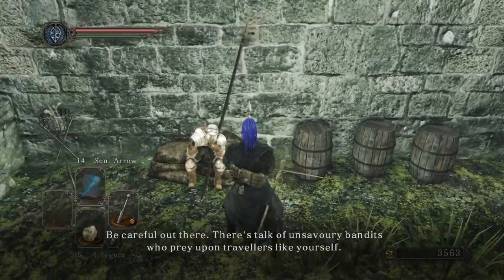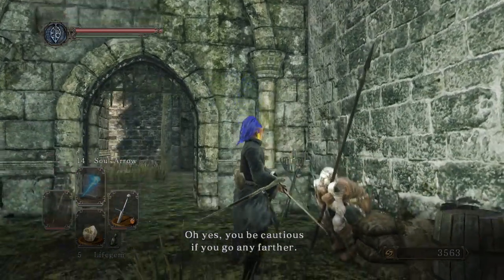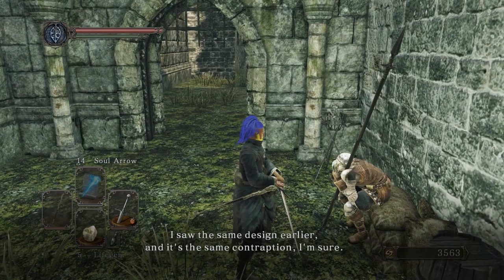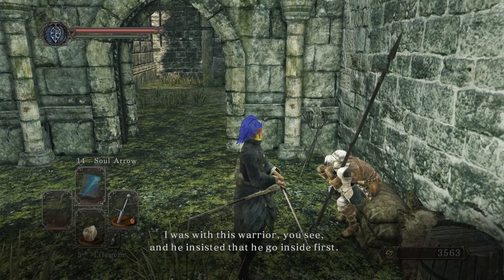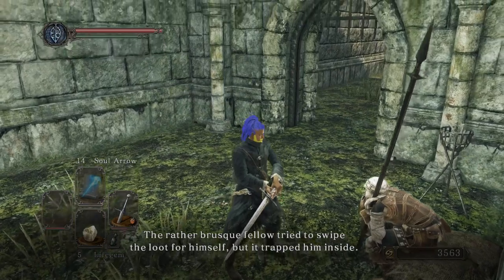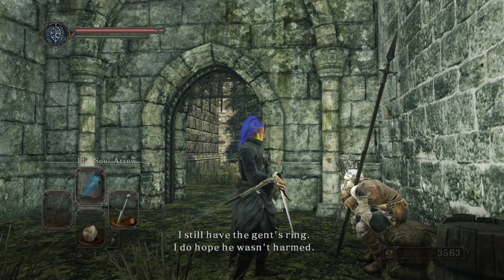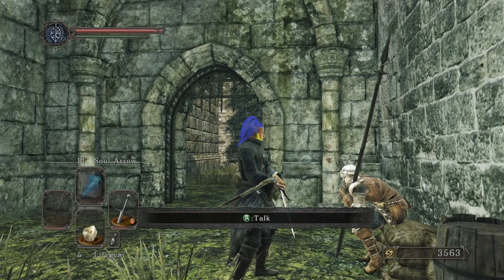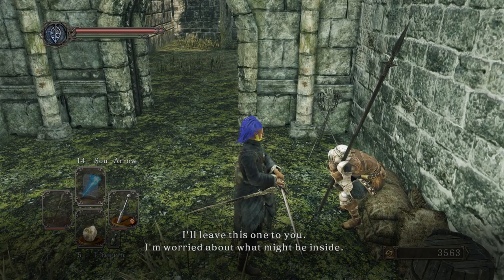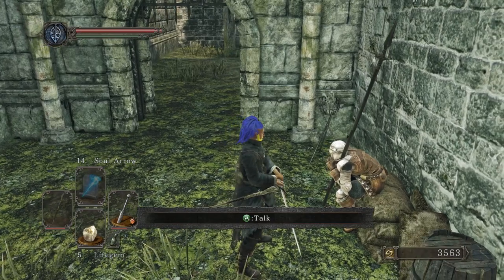There's talk of unsavory bandits who prey upon travelers like yourself. You be cautious if you go any farther. There's treasure in there for certain, but the entrance locks from behind. I saw the same design earlier — it's the same contraption, I'm sure. I was with this warrior, and he insisted that he go inside first. The rather brusque fellow tried to swipe the loot for himself, but it trapped him inside. I still have the gent's ring — I do hope he wasn't harmed. He says that, but he doesn't ever give you a ring or even drop a ring. I don't know if that's cut content or not. He's trying to trap us just like Patches did — but he doesn't do it as directly as Patches did.